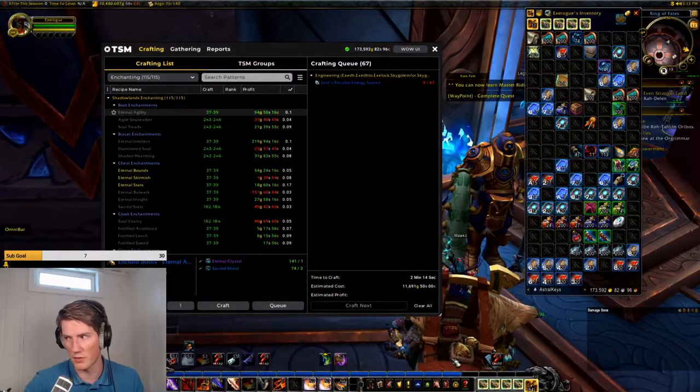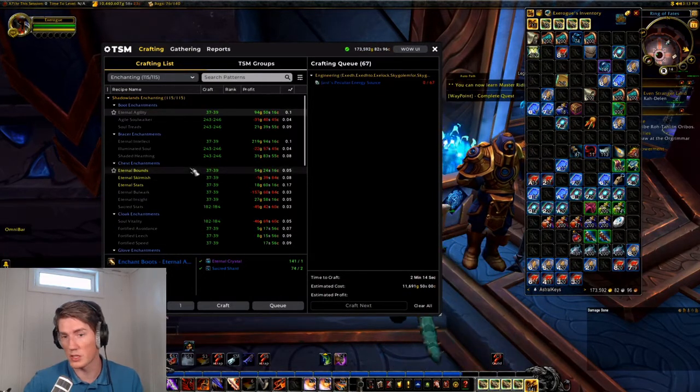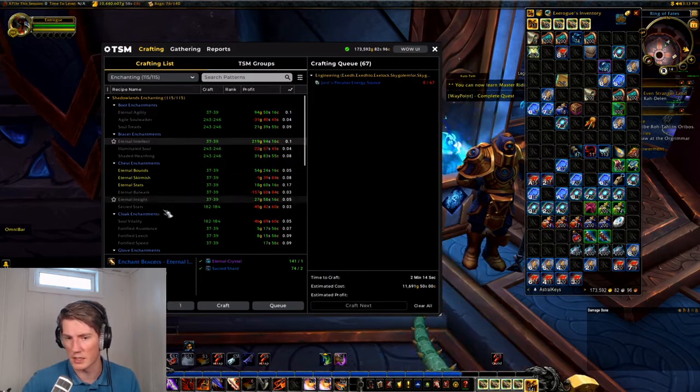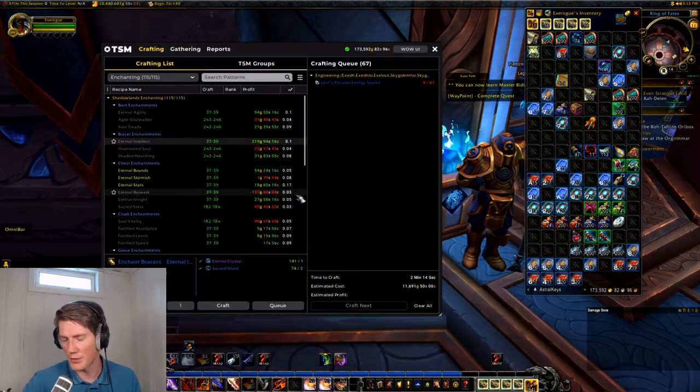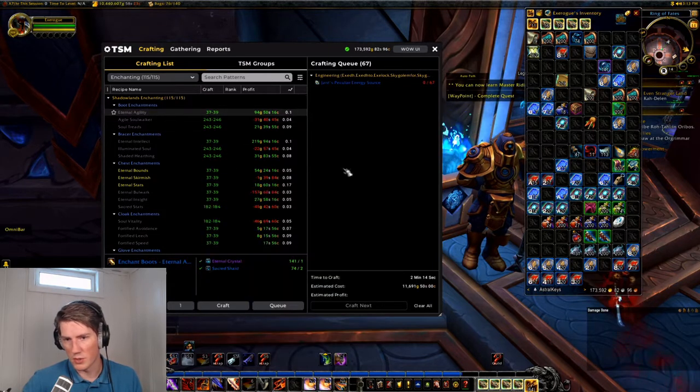What's up guys, the lazygoldmaker here with another simple TSM tips video. In this one I'm going to show you how you can use the crafting queue and the TSM crafting UI, and specifically how you can use that to very simply restock. This works great in a market like enchanting, and you can do this without having a crafting operation or going into any of that at all.